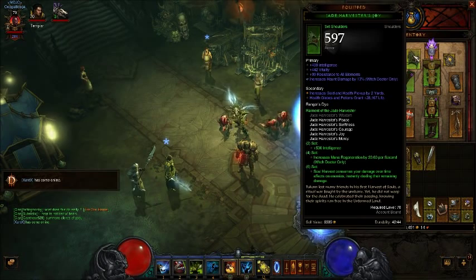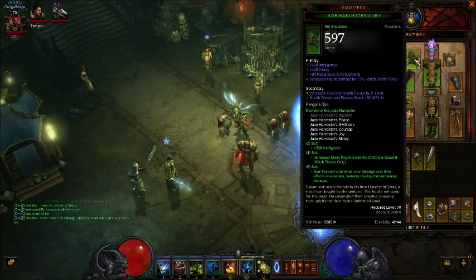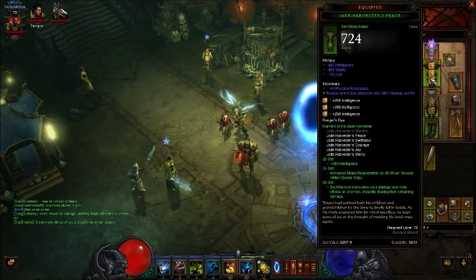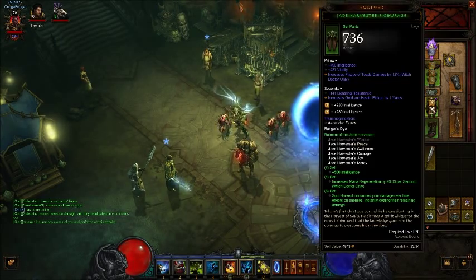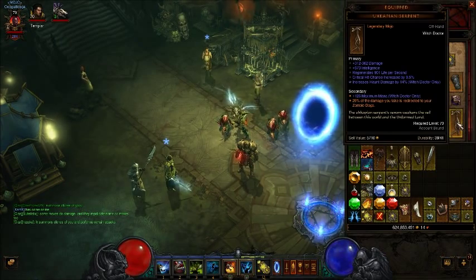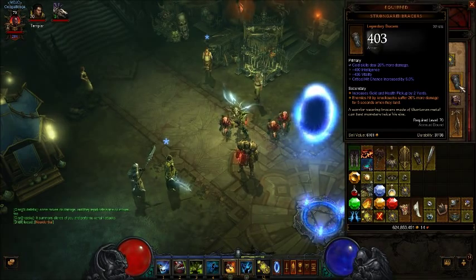We have 5 pieces of the Jade Harvester set. On my Jade Harvester's Joy here, I'm stacking haunt damage. Haunt damage is going to be important for your big nukes, because haunt does a lot more damage than locust swarm, so you might as well support that. Here you can see also on my Yukopian Serpent, I'm also stacking haunt damage. I got cold damage on my amulet and on my bracers.